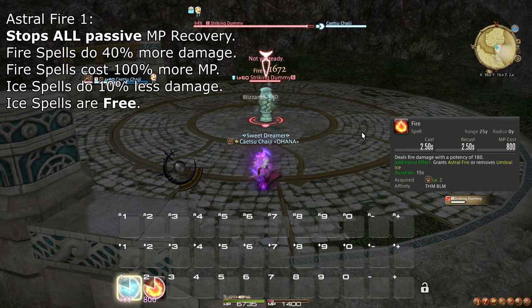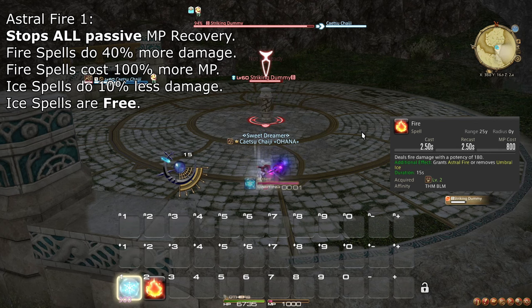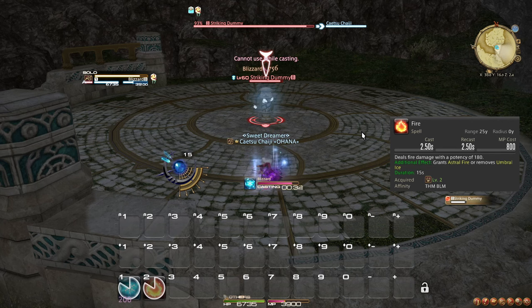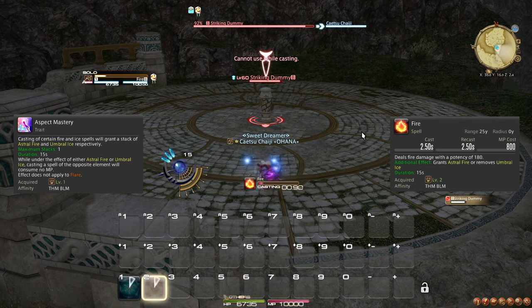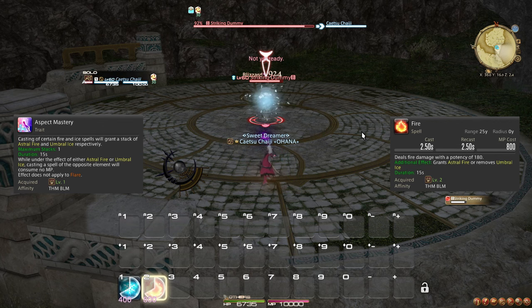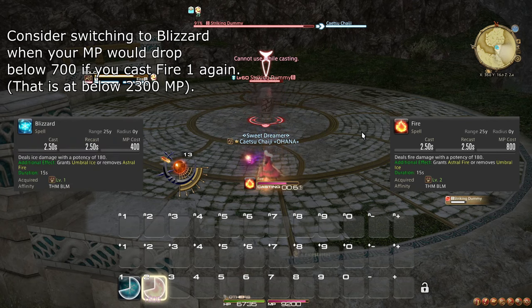Blizzard 1 will also cancel Astral Fire instead of entering Umbral Ice if you are in Astral Fire when you cast it. Since level 1, you also have the trait Aspect Mastery, which makes your Fire spells free during Umbral Ice and your Ice spells free during Astral Fire — at this level, this isn't a particularly important effect. You should cast Fire 1 until you can only cast Blizzard 1, after which you switch to Blizzard 1 until you have full MP, then cast Fire 1 again.